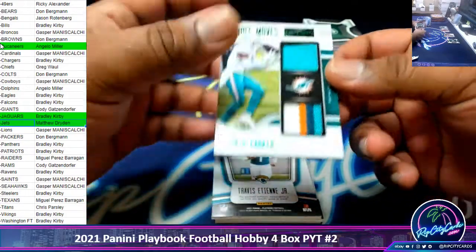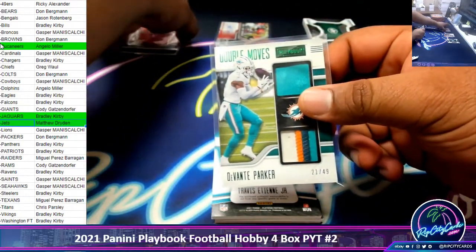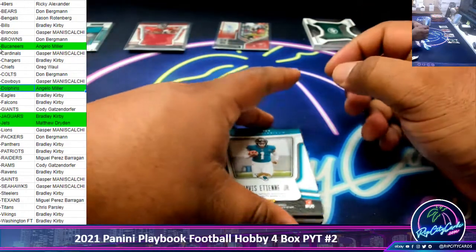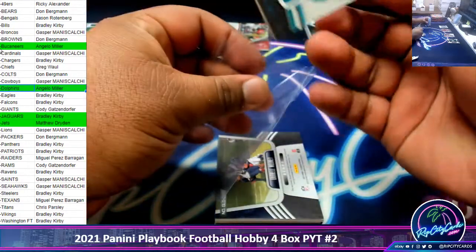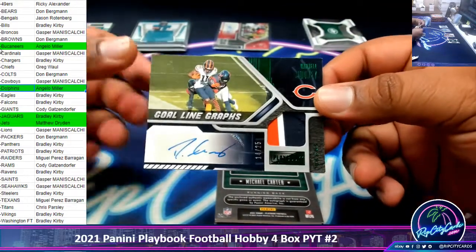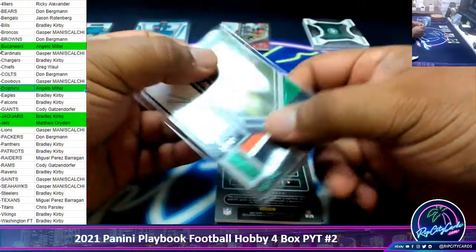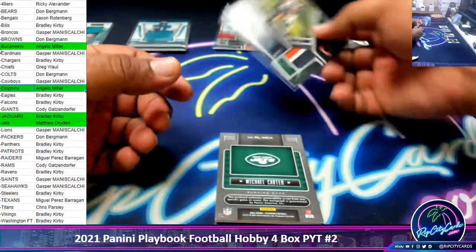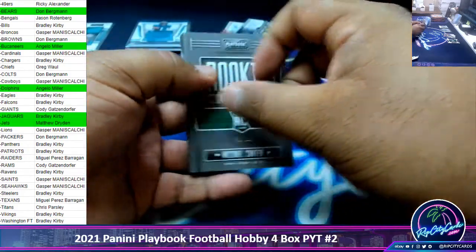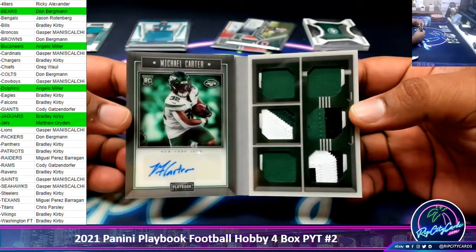We got a nice four-color patch — Bucs to $49 for the Dolphins, Devontae Parker. We got Travis at the end to $75, Jags relic. Nice three-color patch to $25 for the Bears, Darnell Mooney — that's a nice-looking card. We have a rookie signature Lockhart numbered to $99 for the Jets, Michael Carter. There you go, Jets.